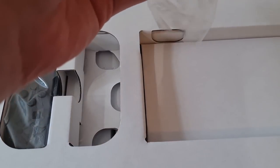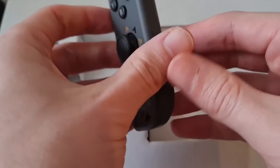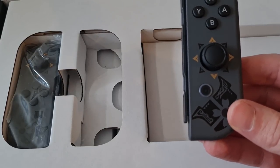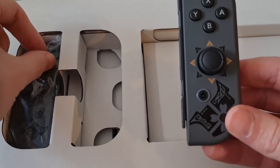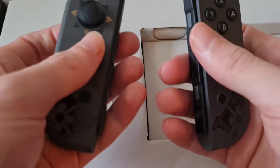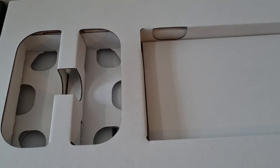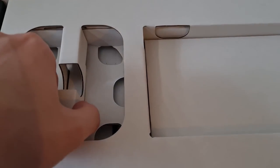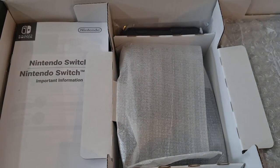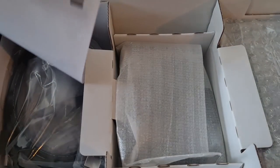Next up we've got the Joy-Cons, which I quite like. They've got a little pattern on them — very minimalistic. For me, good collector's editions for consoles either have to be really out there and different, or quite minimalistic, and this is the latter, which I really like. They look so nice. I've been using plain gray ones since I got my Switch back in 2017, which feels so long ago. The Switch doesn't feel like it's over four years old.